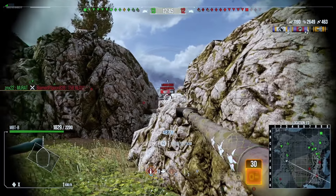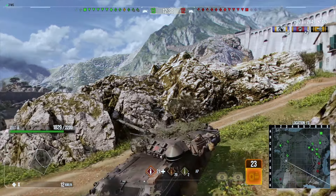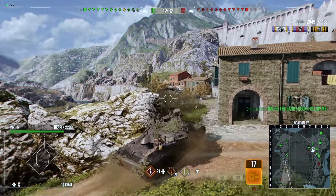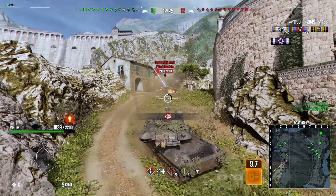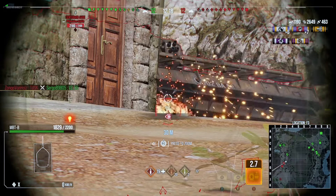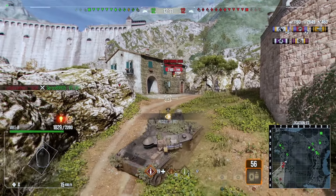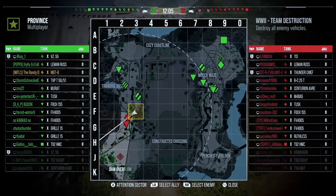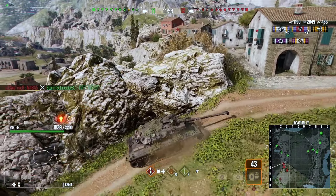We try and get a cheeky shot into the Leman Russ crossing on the other side, looking for shots where we possibly can and keeping this rock close to us as support. We have an enemy Avenger coming for us — I don't want to get full-penned but we do track him in the open and should pick up some assistance. Unfortunately our shots are bouncing. If he comes over for us we may get full-penned, but he'll definitely eat a lot of damage pushing me because look at all those tanks behind us around C7 — they will be able to shoot this tank if he crosses.